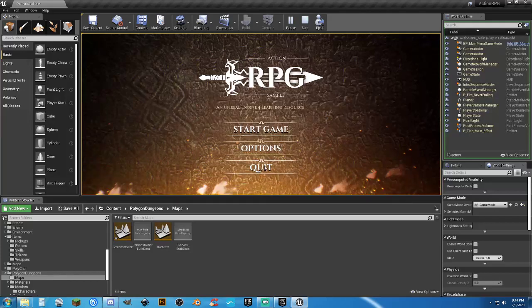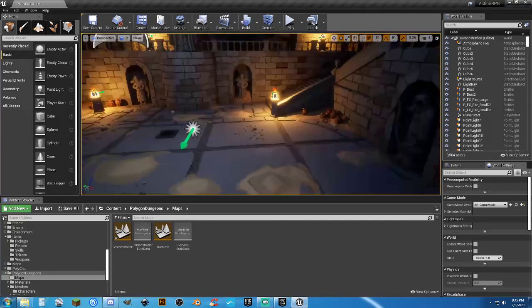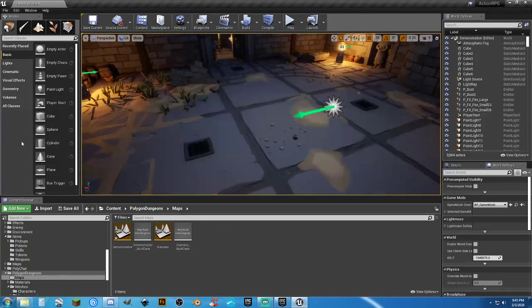It's got some cool elements to it. First thing we need to do is add nav mesh bounds — a little volume, nav mesh.